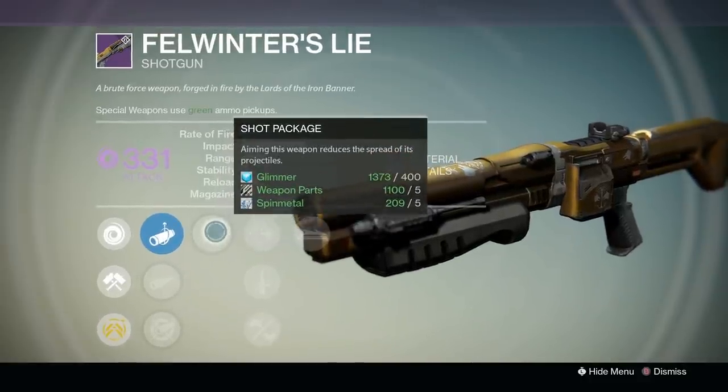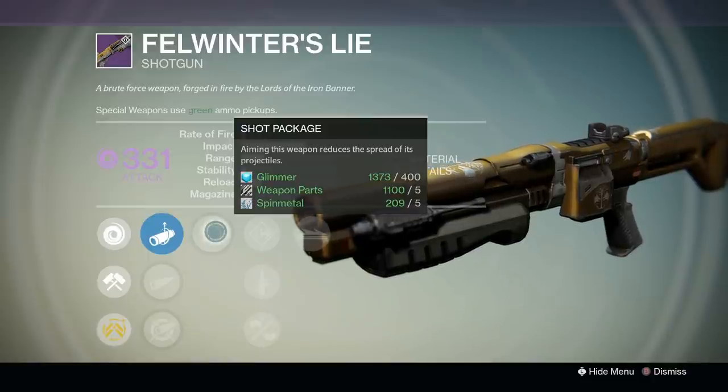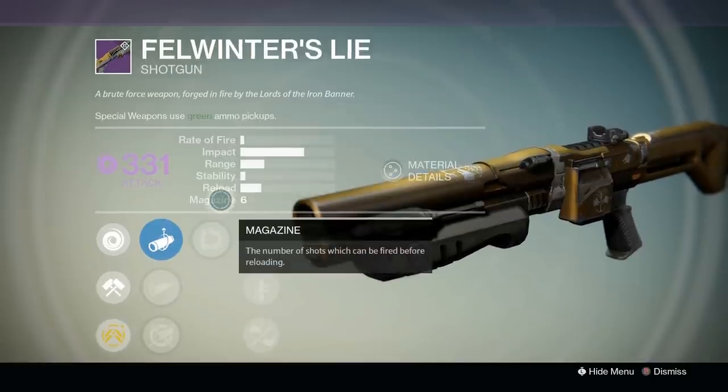You also have Shot Package, which is just the best first perk on a shotgun. It reduces the spread of your projectiles and makes the range that you kill in one hit significantly further, which you really need on Felwinter's since its rate of fire is so slow.